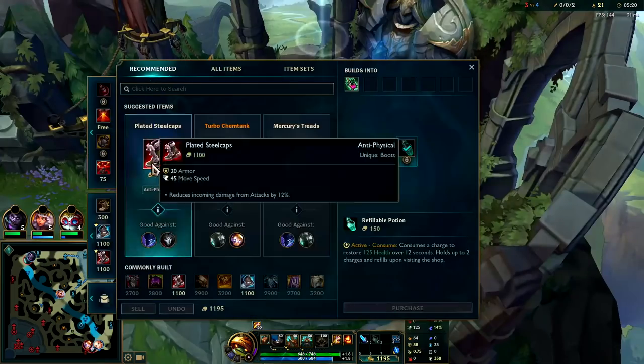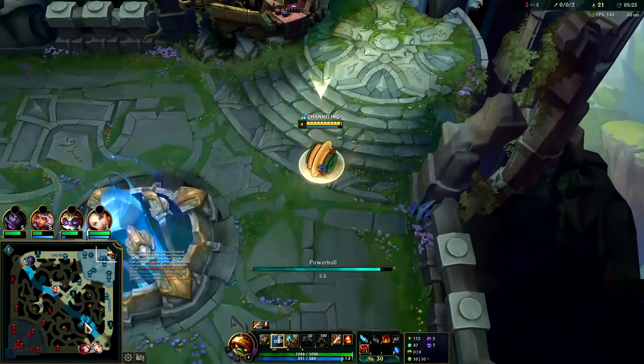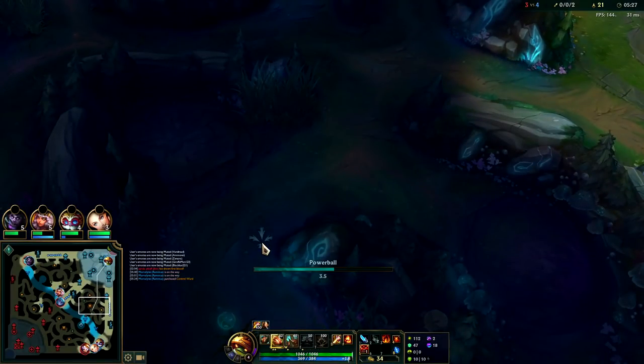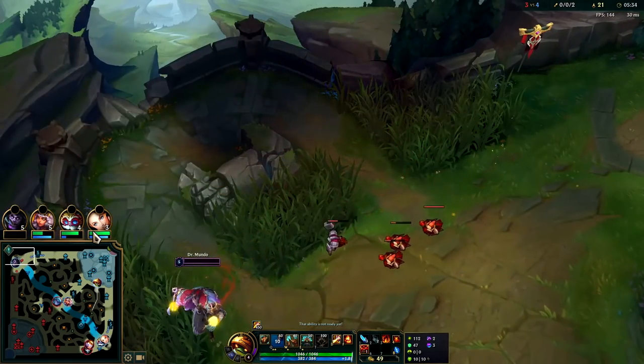First back - usually looking to just get Bami's Cinder, plus Oracles and a control ward. We'll head straight for blue and Gromp - you can do blue and Gromp at the same time once you're level three or higher on Rammus. Mundo is going in for the all-in against Mordekaiser - looks like he is going to lose it unfortunately. His lane is going to be unplayable for him after that.